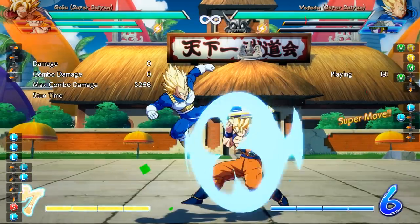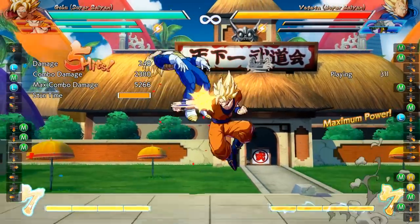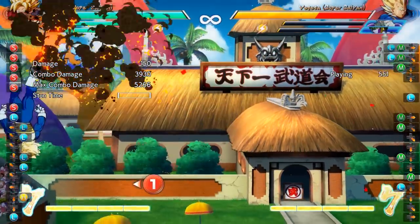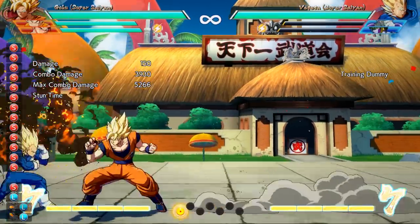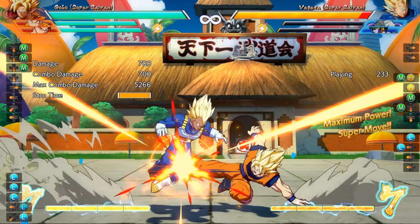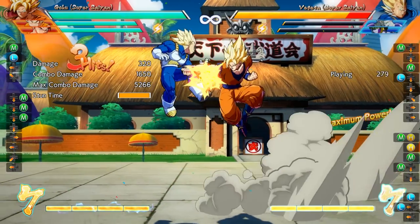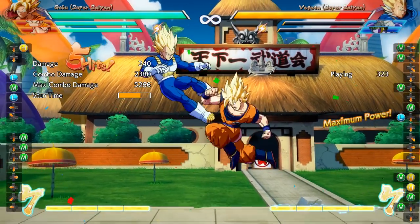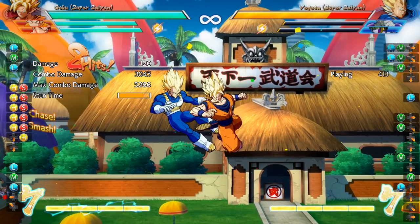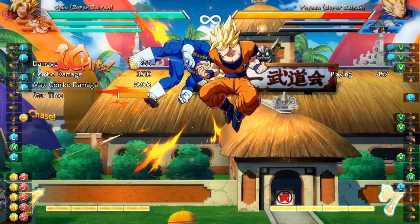But the funny thing is, if they choose to dash after you, then the first thing about Vanish we covered actually becomes the opposite — now clicking buttons is the right thing to do. So if you dash back a lot and your opponent sees this and starts to dash after you, you can notice this, and the next time they vanish, you can just opt to click buttons and go into a full combo right away. And now you're starting to see the rock-paper-scissors element of it all, which is kind of a core component of a lot of fighting games.